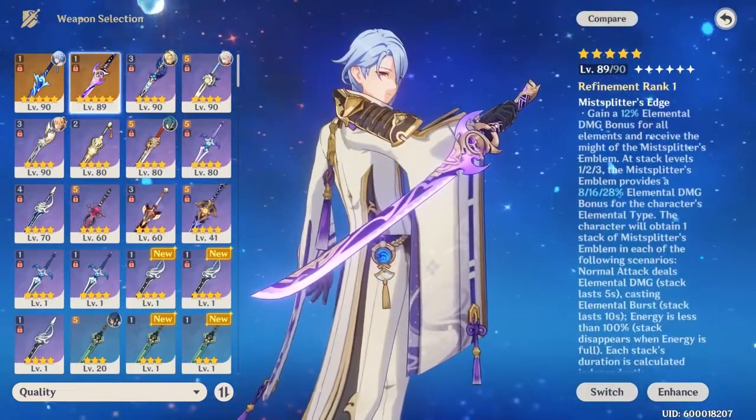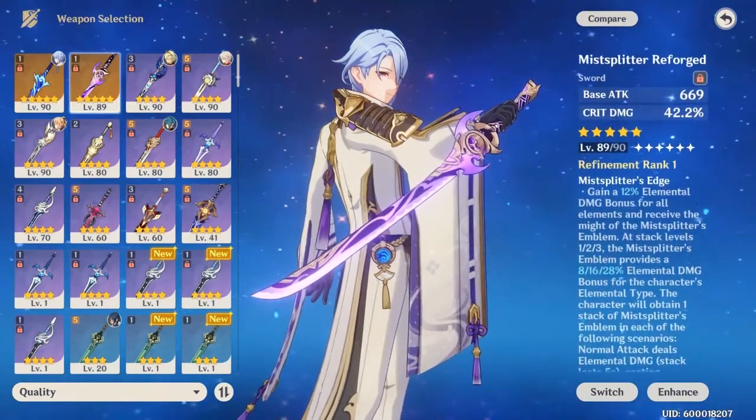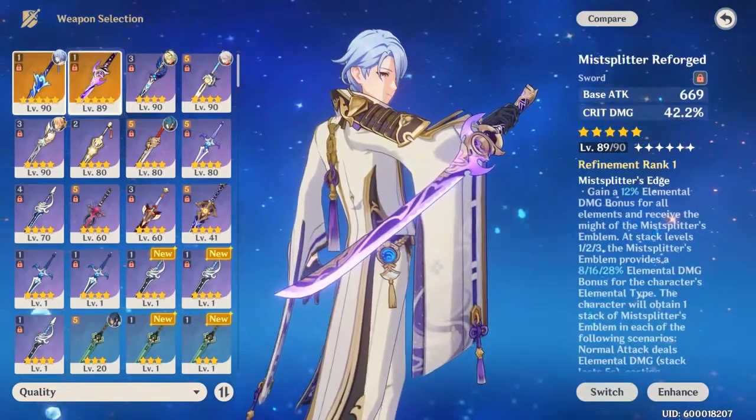Mistplitter has like 40% in total of everything. But you gotta use your elemental burst to get the full 40 stack. Otherwise you're stuck at 28, so you don't do that much damage compared to like...